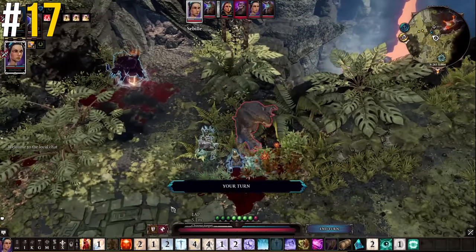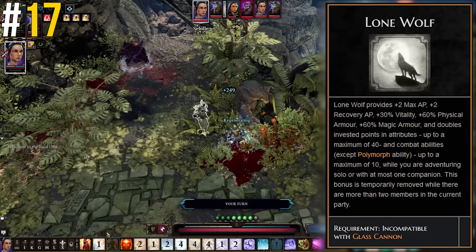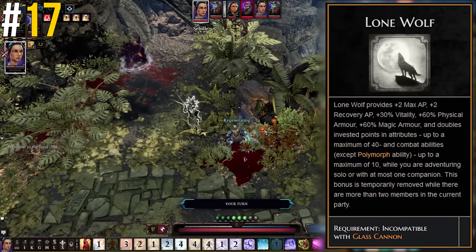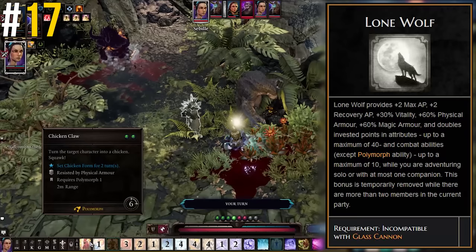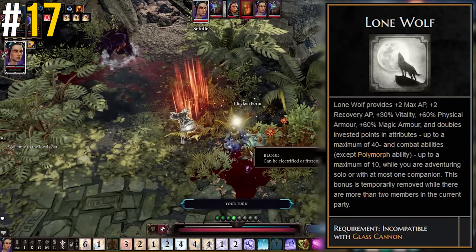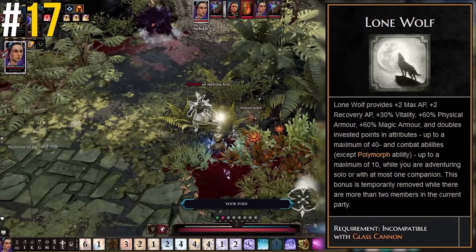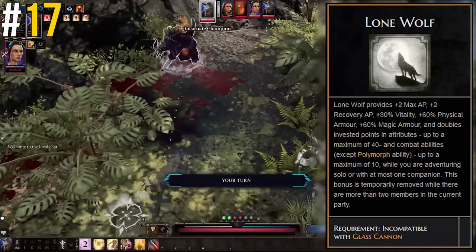If you're playing Divinity solo and don't want to pick up a traditional three companions to make a four-man team, the perk Lone Wolf will be of great use to you. This trait gives an absolutely meteoric stat boost, but only if you have one or two members in your party — three or more and this perk simply won't work. This allows for interesting, unique playthroughs like solo and duo without massively weakening yourself by not choosing four characters.